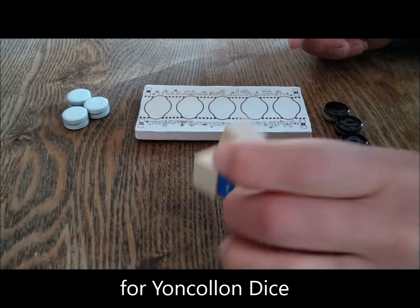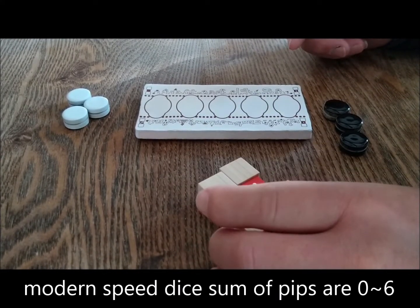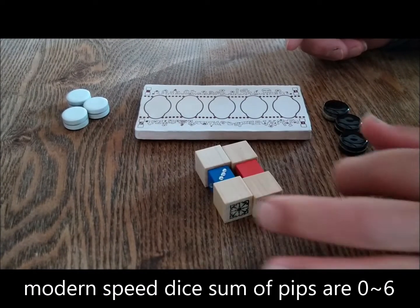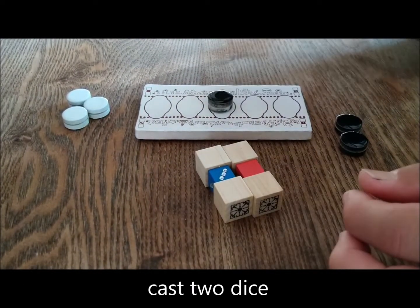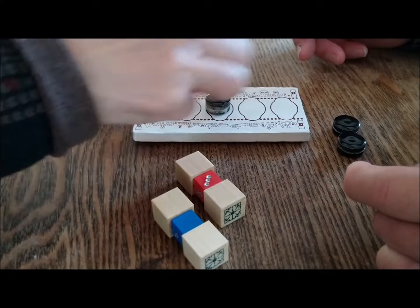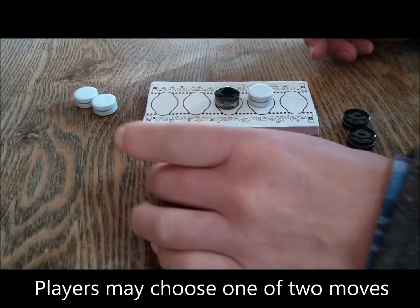We use this modern speed dice from 0 to 6. Cast: 3-0. 1, 2, 3. 3-0. 1, 2, 3.